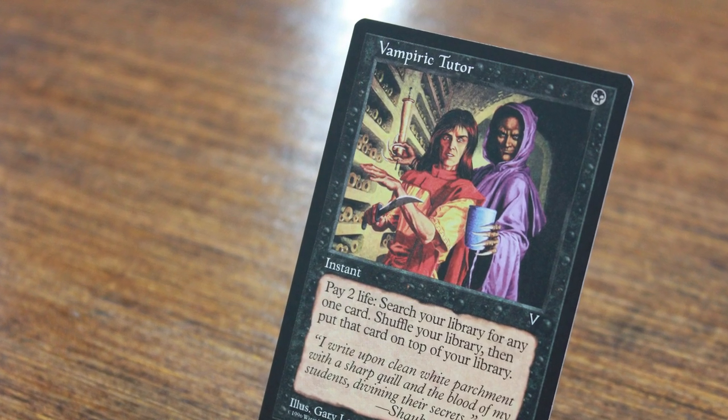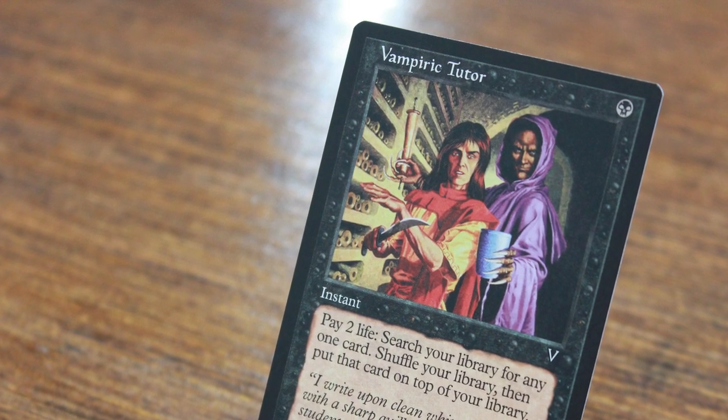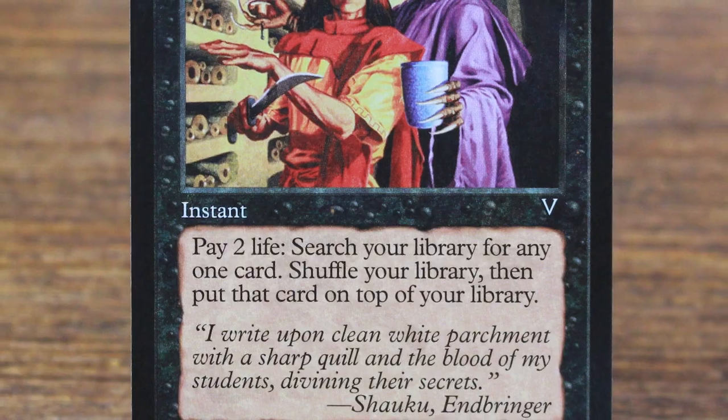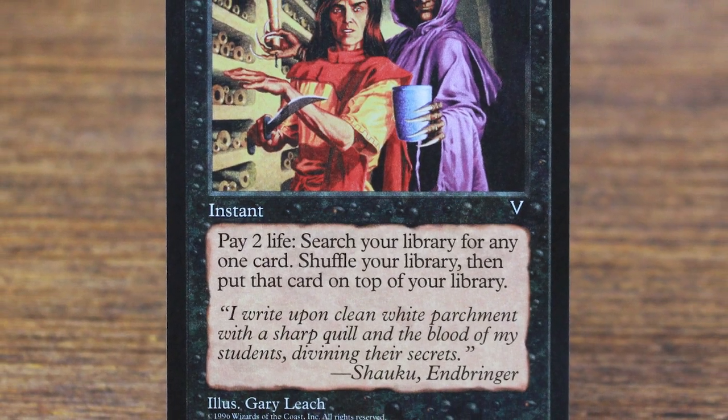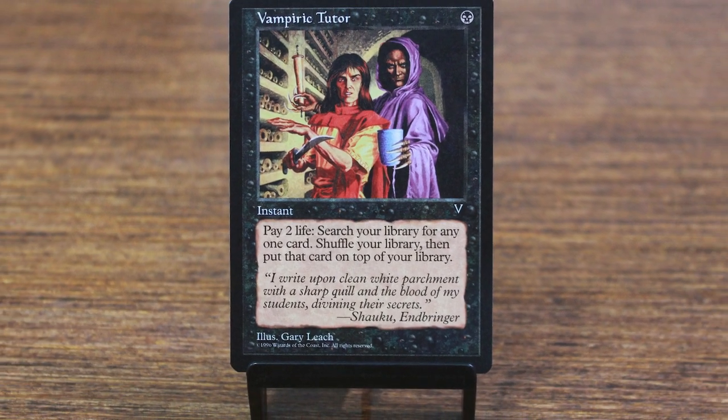The Tutor from Visions also saw play in Extended. A ton of different combo decks utilized the Tutor to great success, and even The Rock — a deck we covered in our last episode — used the Tutor similar to how John Finkel did in his Napster mono-black control deck. When looking back at the history of this card, it is incredible how it saw play the entire time it was legal in both Standard and Extended.